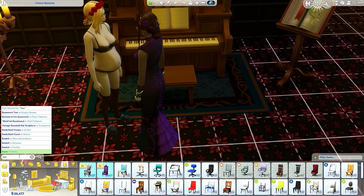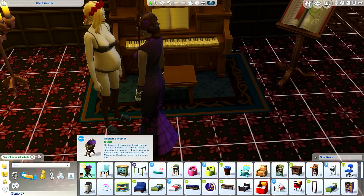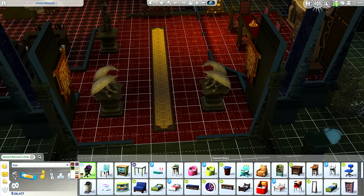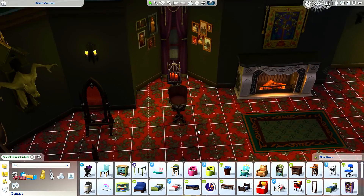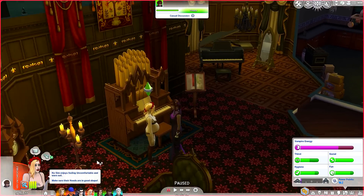We need a bassinet — an ancient bassinet, that is what we want. We can do a different color. We'll go with the purple one because it looks amazing. We'll put it preferably in their room, right in front of the candle so it has a little candlelight. And let's just go ahead and have her go into labor.